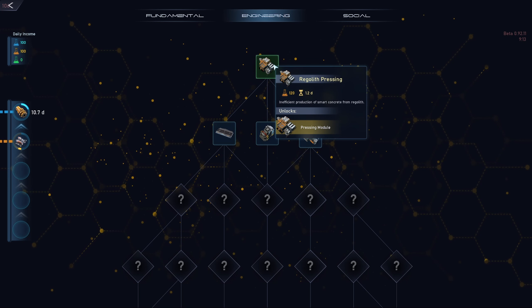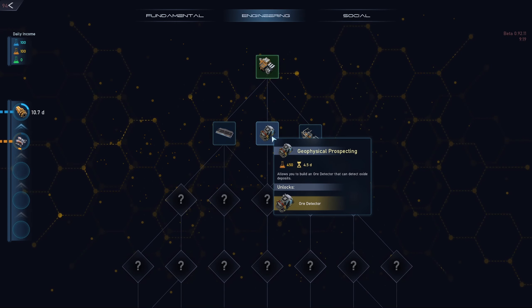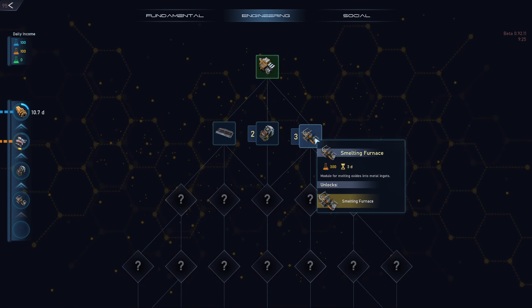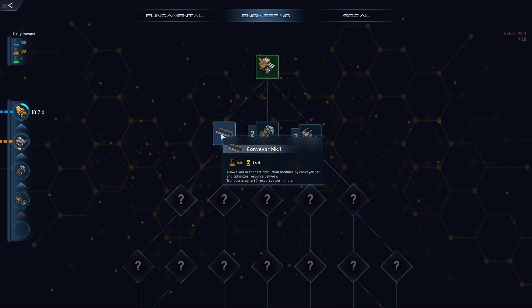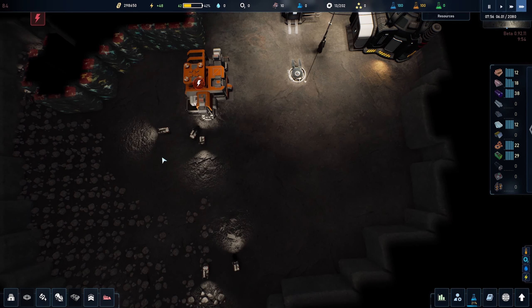In the research tree we now have regolith processing done. The next things I'm going to get are the smelting furnace and geophysical prospecting — basically an ore detector. You build it, scan everything around you, and know where to start looking. I also want to queue up the conveyor kit. Keep researching at all times; the game will flag it when you're not, saying you're wasting research time. Your research income is not infinite — be mindful of how fast you spend it.